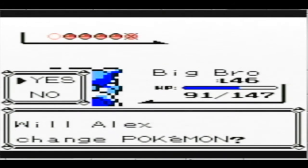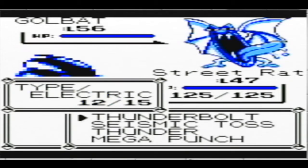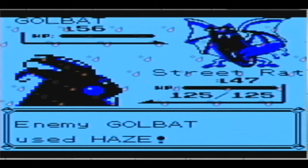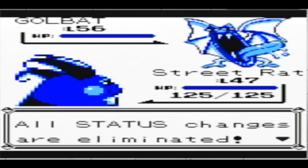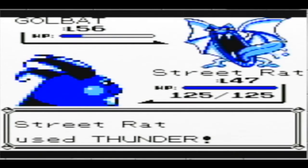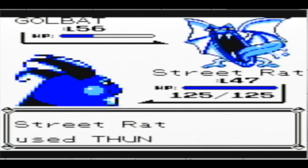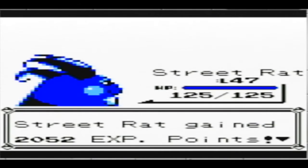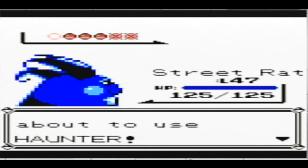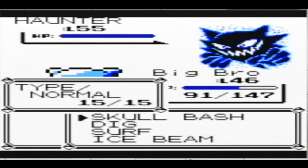Alright, so Golbat — Raichu seems to be the ideal one. I'll make sure everybody in the party gets involved here and there. All status changes are eliminated — Haze is the move that does that. I used Thunder and she had to select an attack. I thought items had to be used at the beginning of the turn. I'm actually gonna go with Blastoise again, but I can't remember — did our Blastoise have more speed than Gengar? I don't think it did.